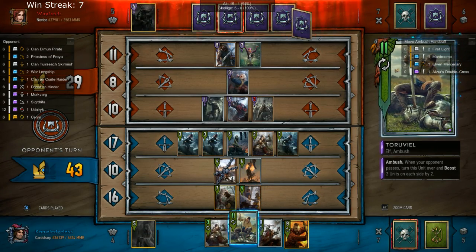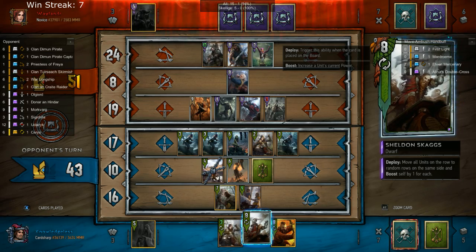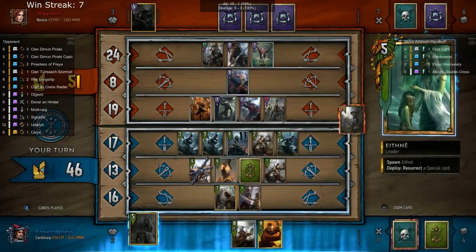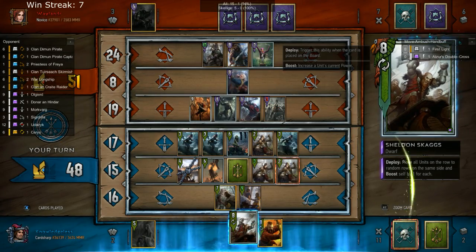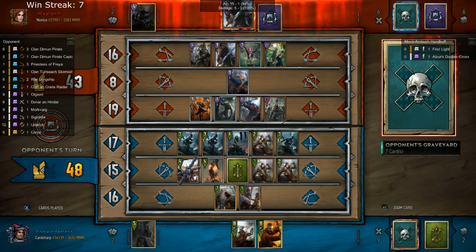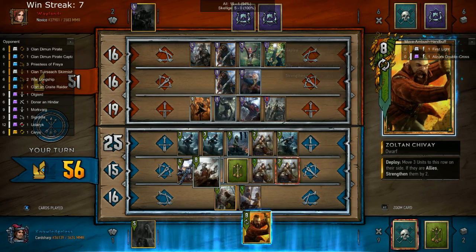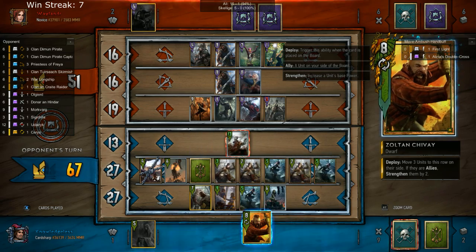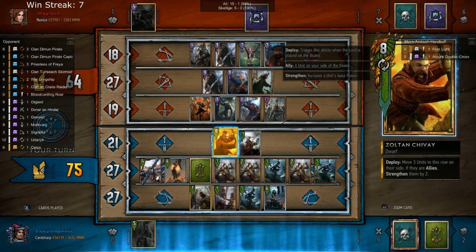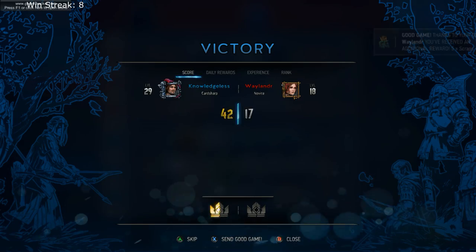I still have Elven Mercenaries so I take advantage of that. Shrooms is not very effective against the Captain because he has a high base strength. Since I don't have a Scorch I can't really take advantage of all those 8-strength cards on my opponent's board when I have a 9-strength card on my side. He plays a Grumus — only a 13-point silver. So my opponent forfeits. That's another King Bran game in the pocket.